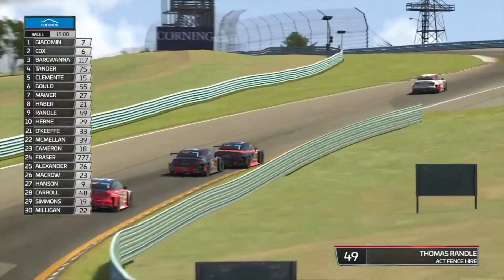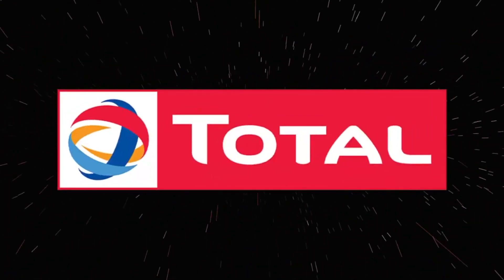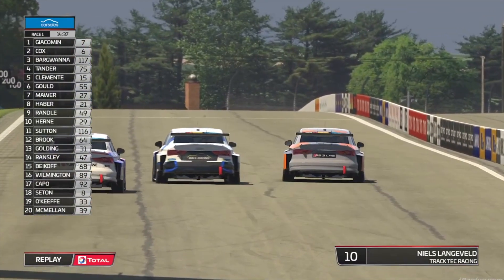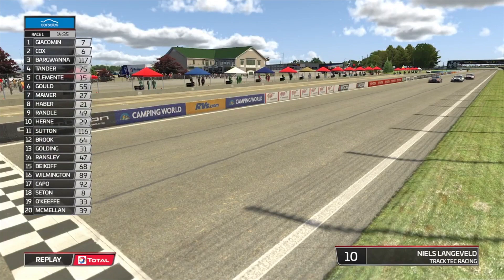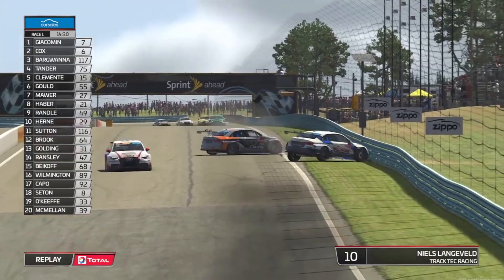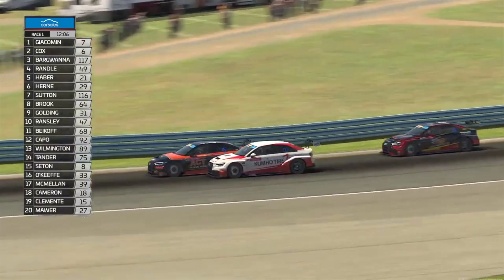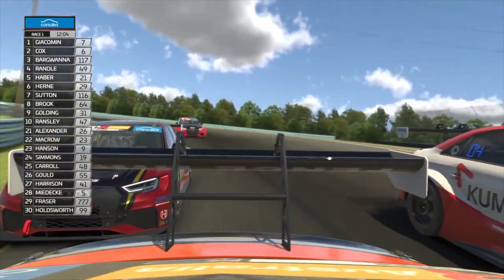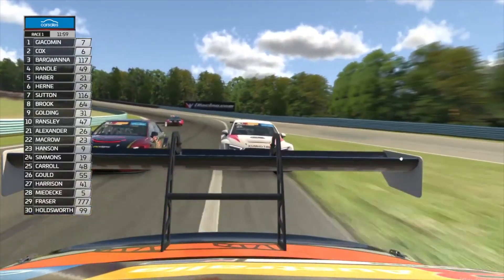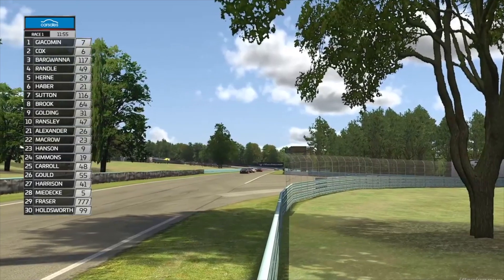We've got a big incident here — John Martin's involved. On the replay, that's the Track Tech number 10 car of Niels Langveld who moves across and blocks the line, so Martin has to go the long way and there's contact — they're both in drama. So much jostling going on. Look at this — that's Randall down the inside into the back straight. He's got the move on Harley Haber, and look for Nathan Hearn filling the gap as they exit turn five at the loop.